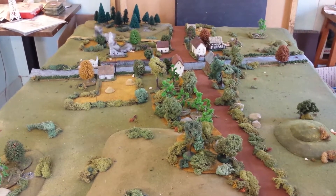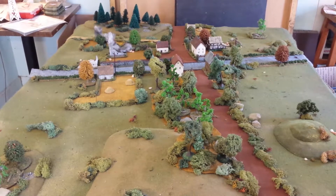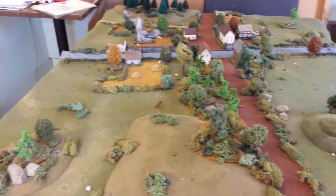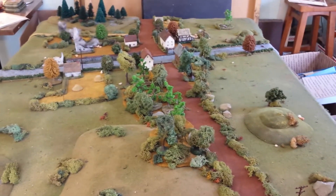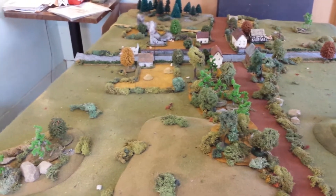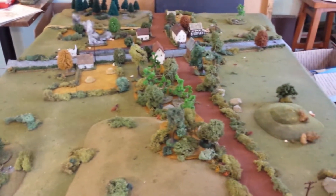Down there we've got more pine forests and more buildings — a little village by the main road. I don't know where the deployment zones are yet or where the objectives are, but I think there's like three-plus objectives laid out on the table. The forces deploy on opposite corners of the table and there will be reinforcements coming on the remaining two corners.